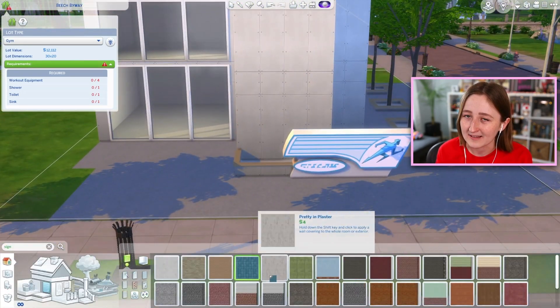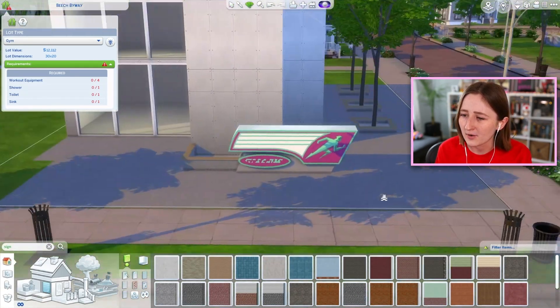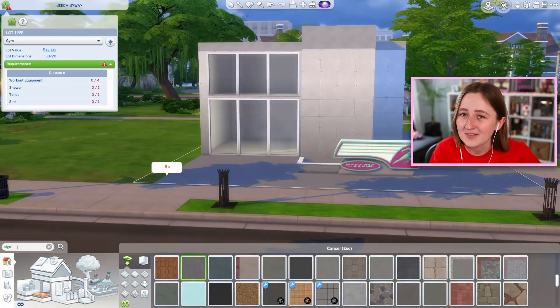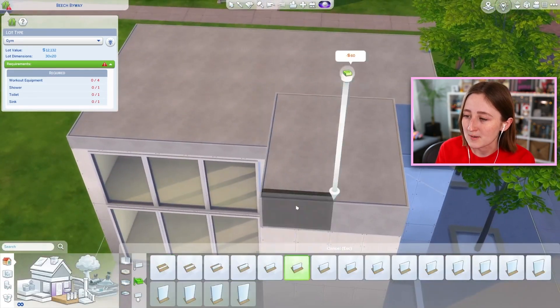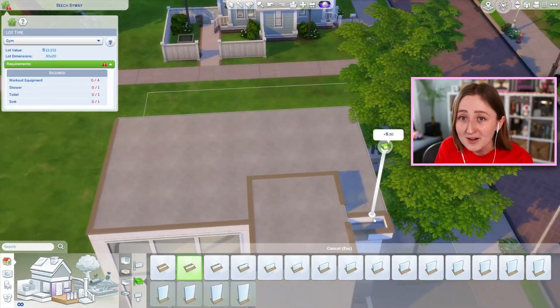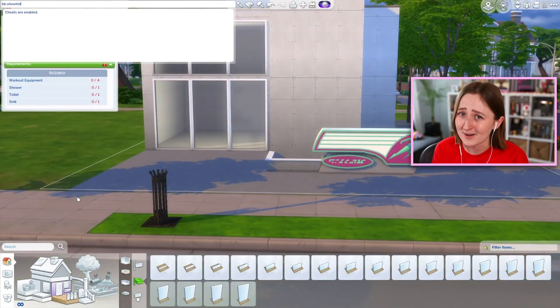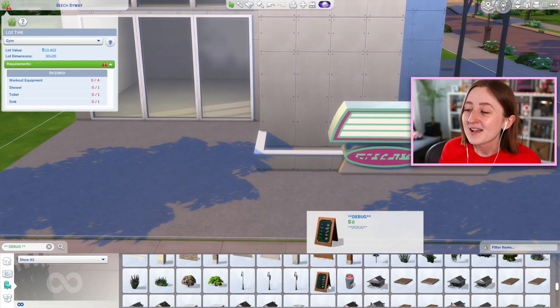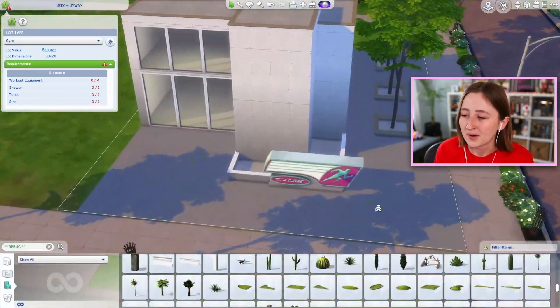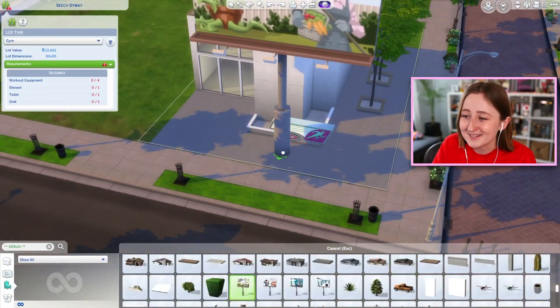I tried to make this build a little bit more modern, which is different for me. And also because it's base game only, I kind of struggle with filling in the outside. We were building this on stream, so I had a lot of suggestions from chat, and everybody kept being like, put a basketball court, and I had to be like, sorry besties, we don't have City Living — it's just a base game one. This would be a great spot for a basketball court, but I'm not gonna put a non-base-game item in this base game build.